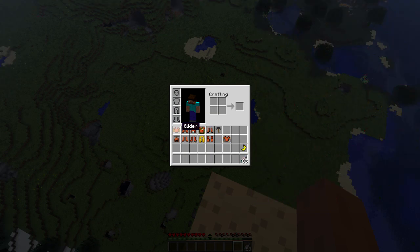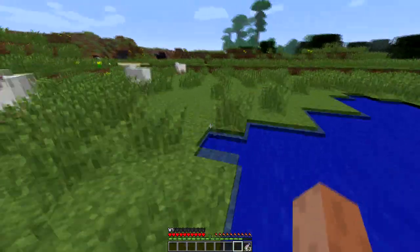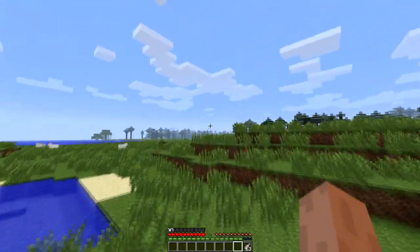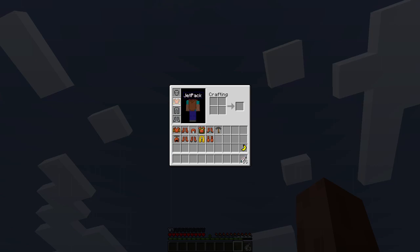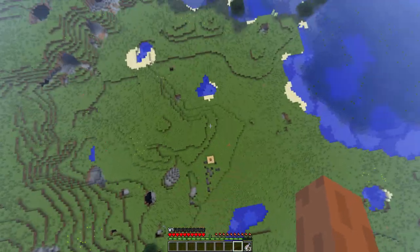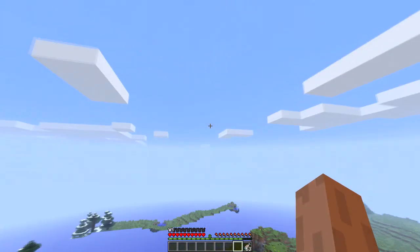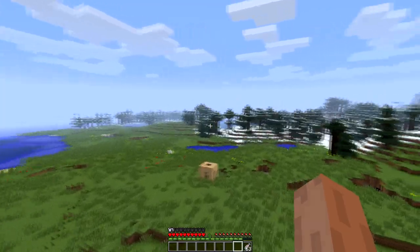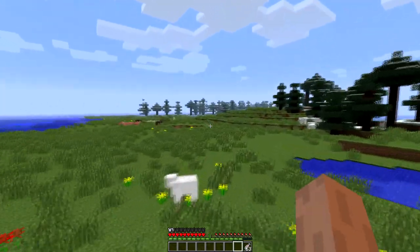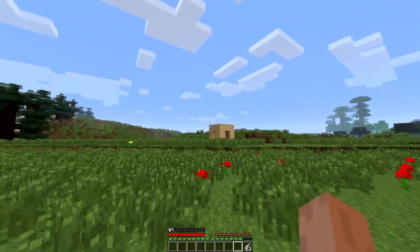The next part of this mod is called the glider. What you do with it is place it on your back, and when you jump off, you'll actually fall. But once you hit the action key and hold it down, you glide down nice and easily. We're going to jump off, hit F, and slowly glide down. You can see we can control the way we go side to side, and we fall to the ground. Very cool addition to this mod.